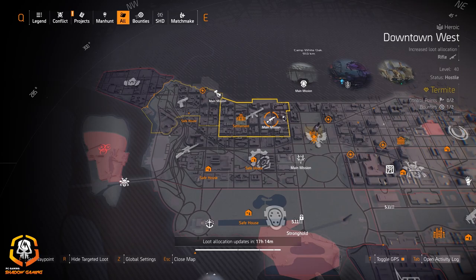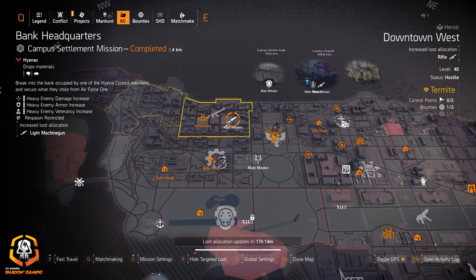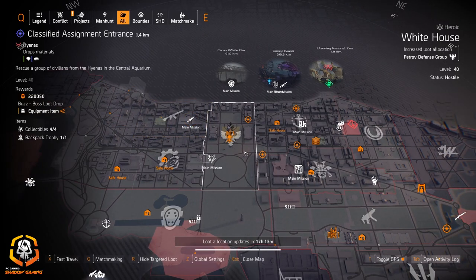Rifles over in Downtown West if you don't want to farm Coney Island Amusement Park — got a couple of control points there. And Petrov at the White House if you're looking for the Contractor's Gloves, but I would just go to Viewpoint Museum.